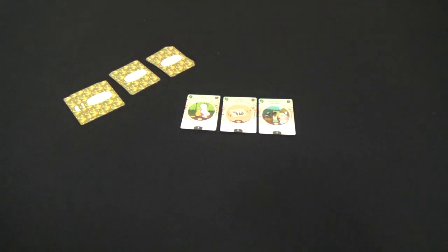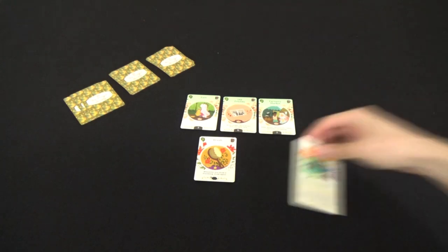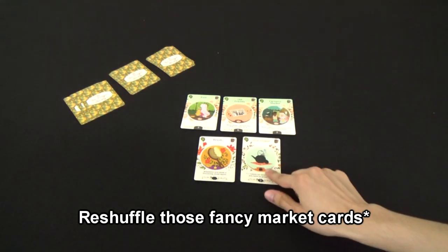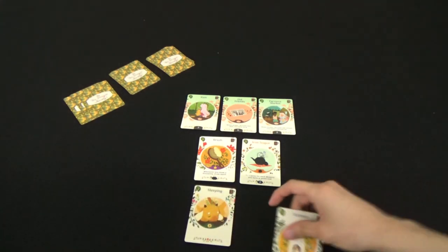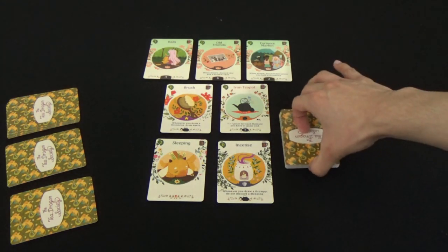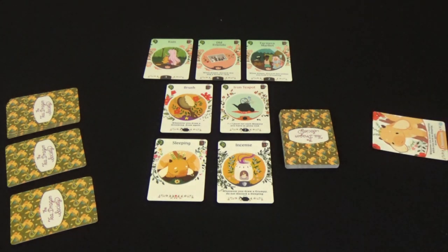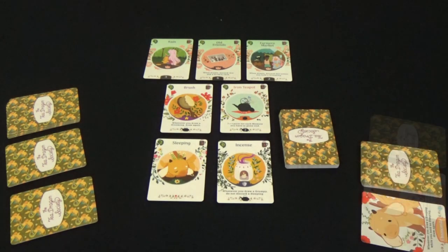Take the cards of the first season, being spring, and lay them all face up on the board. Shuffle the market cards and place four of them face up on the board. The rest of the market cards can be placed beside the market for easy access.